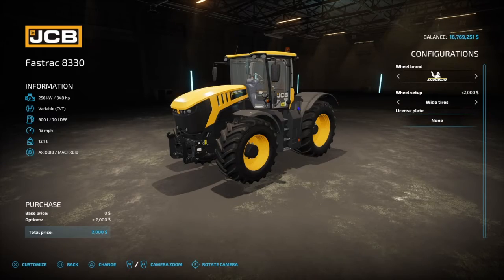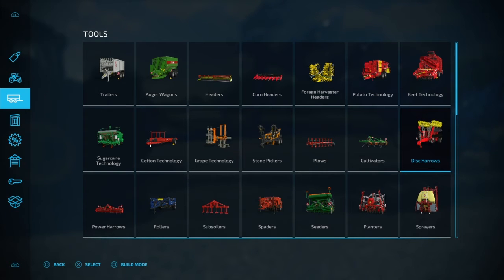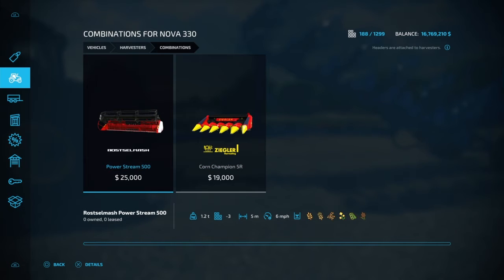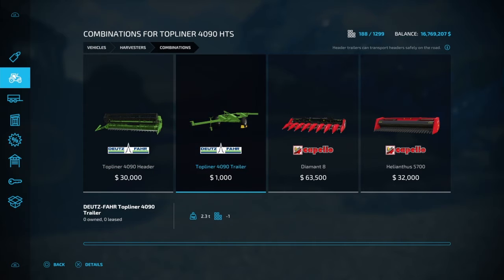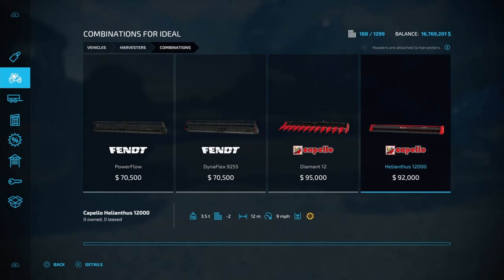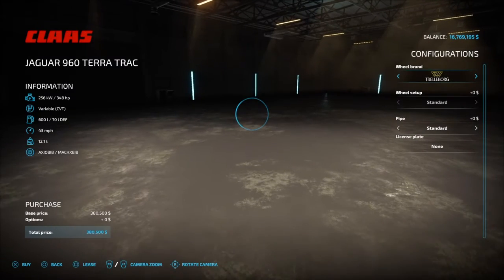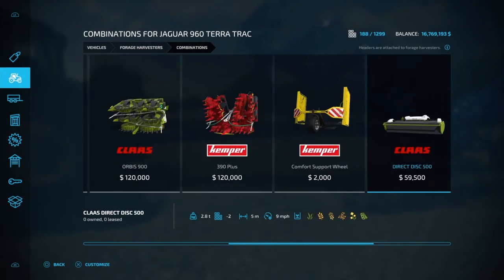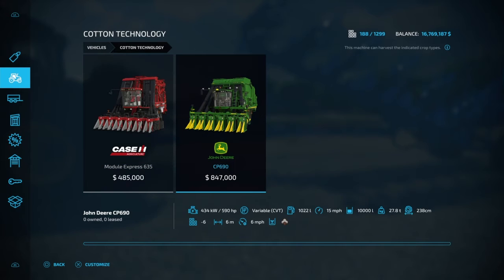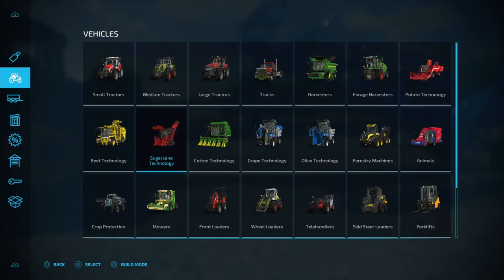When buying equipment — for instance going to harvesters — if you click R3 (right stick), it'll show all the headers that are compatible with that harvester. For a forage harvester, you can see every compatible header listed. If you don't know what header to buy, this feature tells you exactly which ones will work. It's a really cool feature they added in.